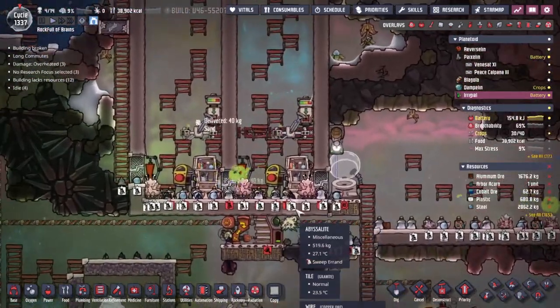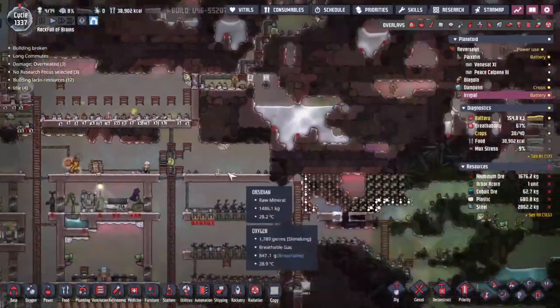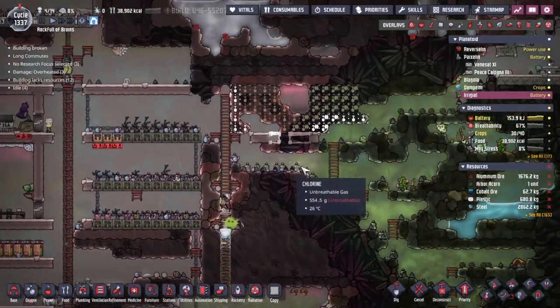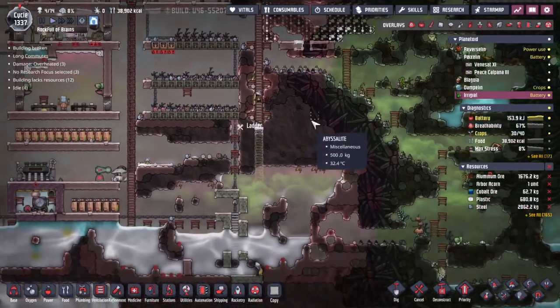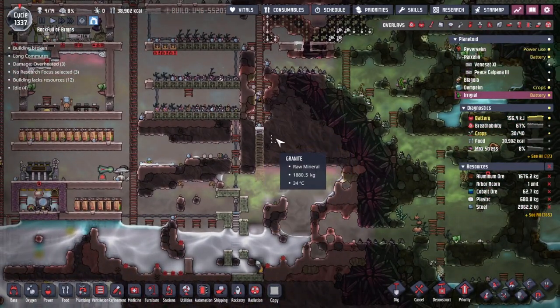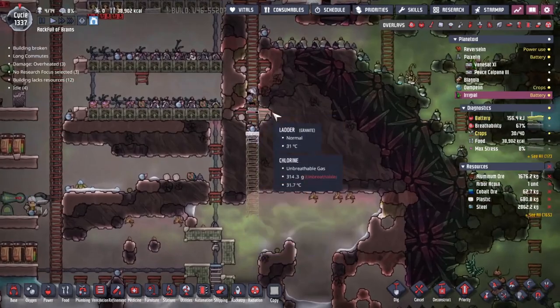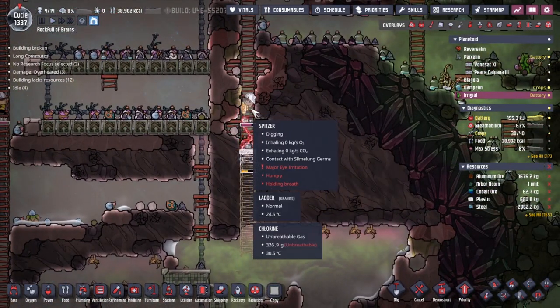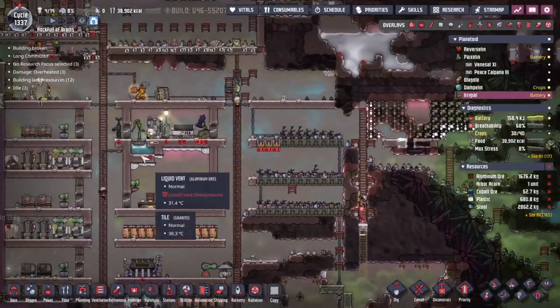Midday power - everything's up and running again. For some reason the ladder seems more important to Spitzer than getting the farm done, and I'm going to trust his judgment at this point. He's been around long enough that he knows the needs of the colony he is the founder of.